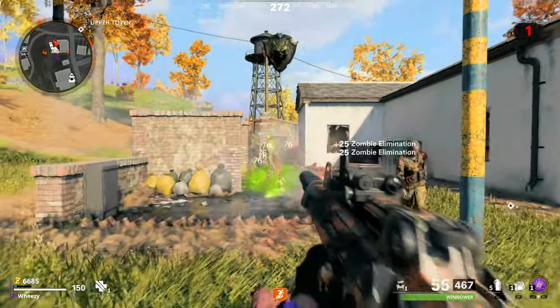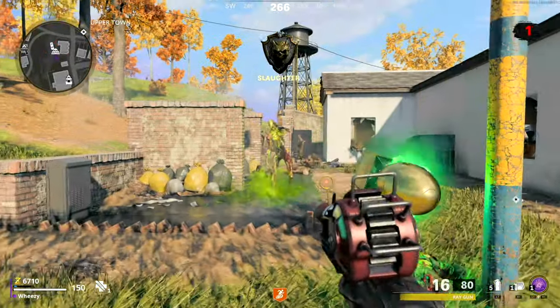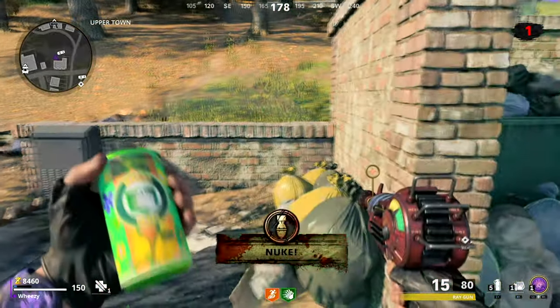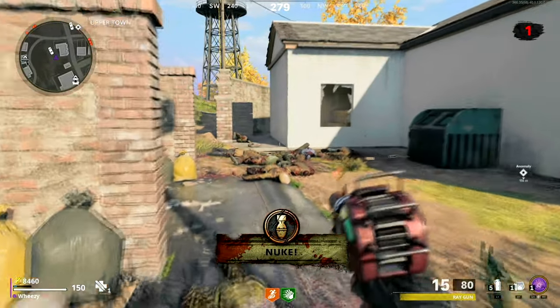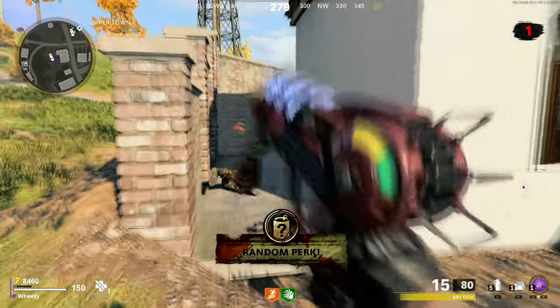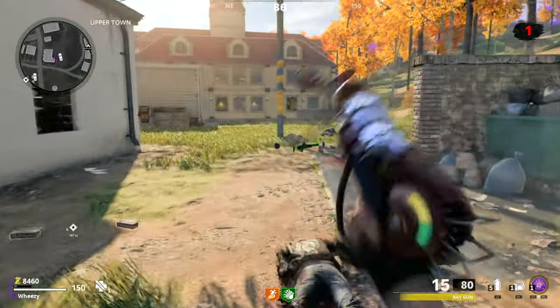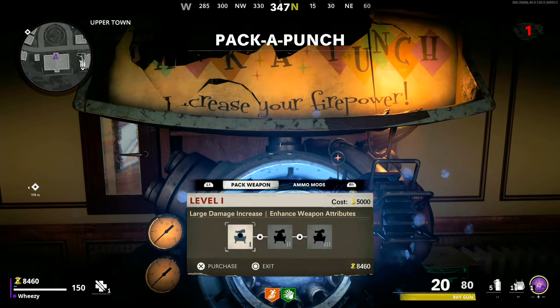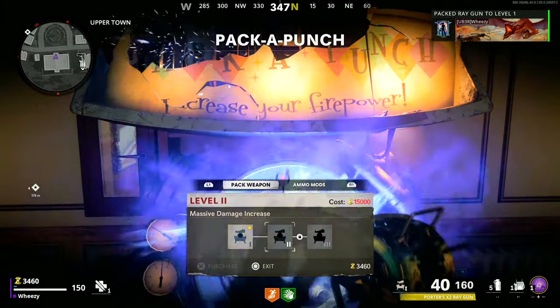It is a very rare drop. Here you can see shortly after I got it, testing it out against one of the world event radio bosses, which is a higher level boss even than the ones you encounter in the world. This is just the vanilla ray gun and it pretty much melted the boss — the megaton — in both of its forms.